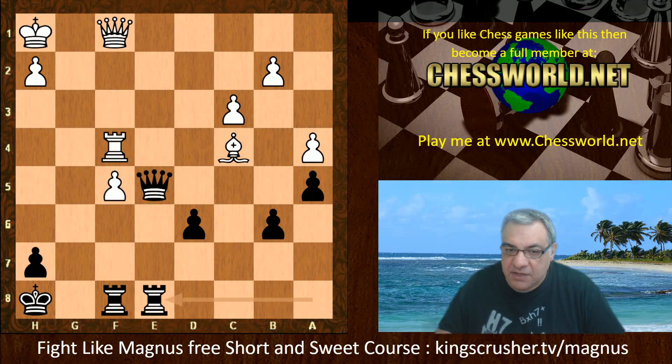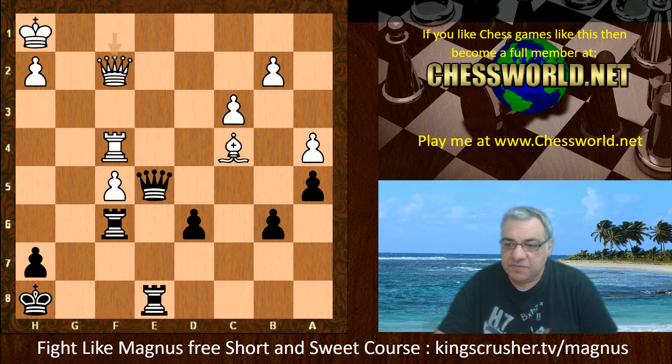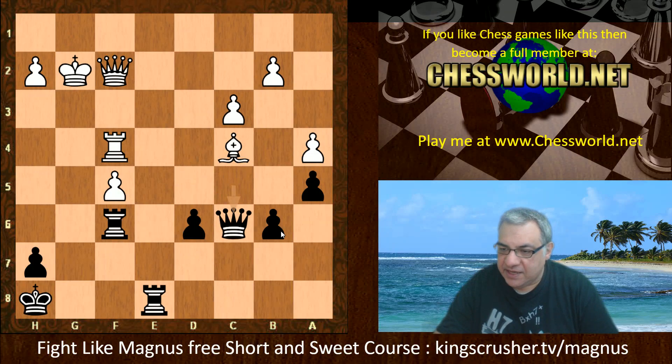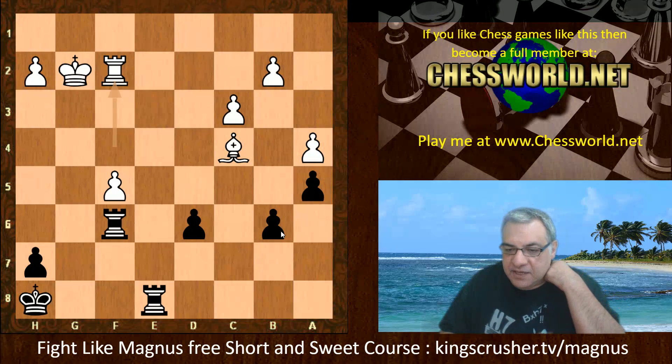So g takes f5, Rook f6, Queen f2, Queen c5 protecting b6, King g2. Black is the exchange up in this endgame. Check, Queen c5, King g2 — and Magnus takes the Queens off. Can he win this endgame? Is it really that tricky?